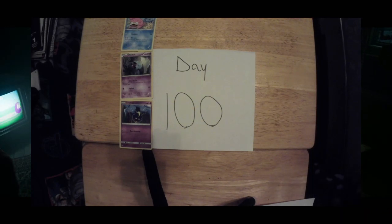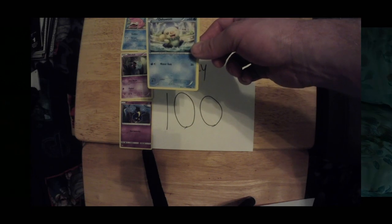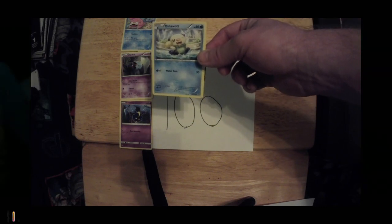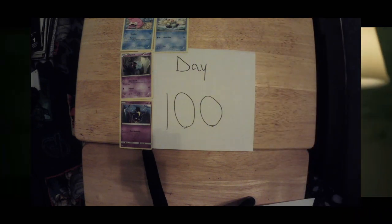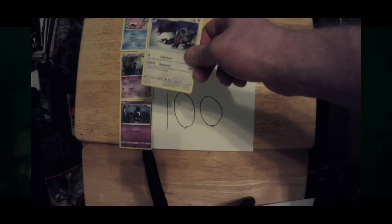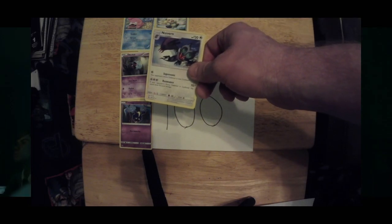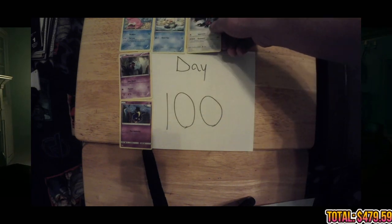Next on our list today, we have an Oshawott, 30 out of 114, currently valued at 80 cents. Not bad. Next up on the list, we have ourselves a Neuvern, 101 out of 131, currently valued at $1.32. Not bad.